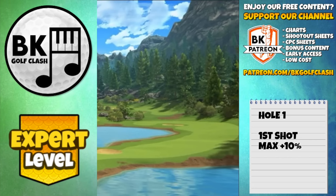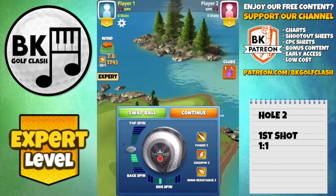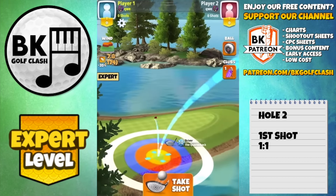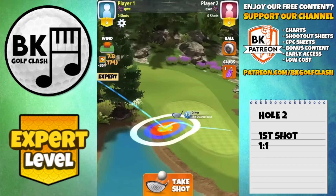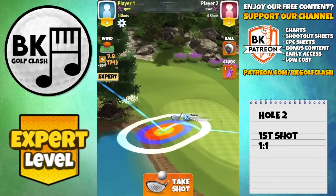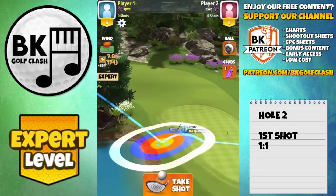Hole in one now for hole number two — the first of the par threes. We're going to play with a Quarterback and a Kingmaker and we want to keep the wind below eight miles per hour. If you've got a Kingslayer or a Centurion, switch to that. This is untested in anything above eight. We're going with 3.8 backspin, one bar sidespin to the left, then setting up with the ball guide through the hole, with spin added at the final part where the ball guide gets clipped by the rough.